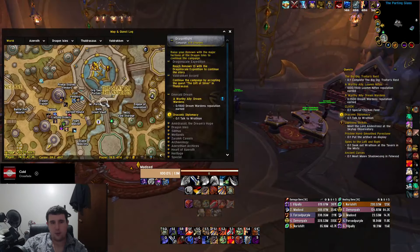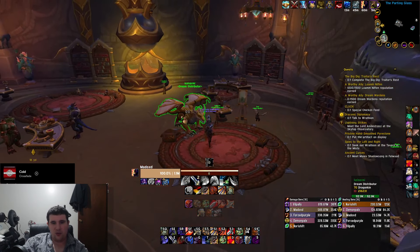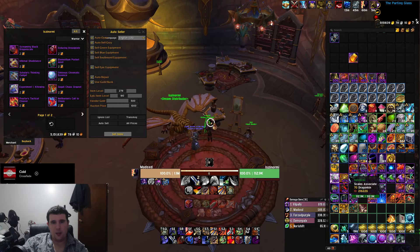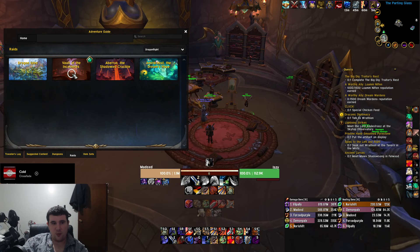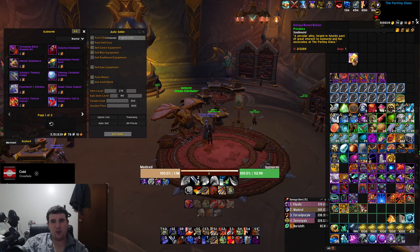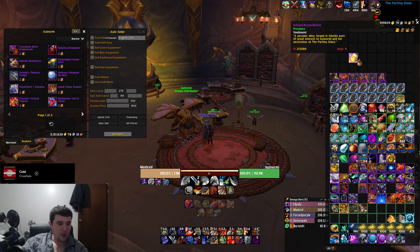I want to talk about these vendors here — they are in this building on the map. This is where all of your season four stuff is: the Emerald of Soul items, the Aberrus items, and the Vault items. If you're new to this season, these vendors contain all of the items from previous raids from the rest of the expansion and allow you to buy them for a bronze bullion. You get these by killing raid bosses, which have a chance to drop them.